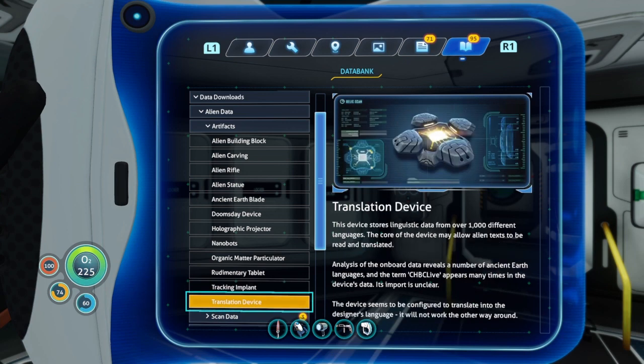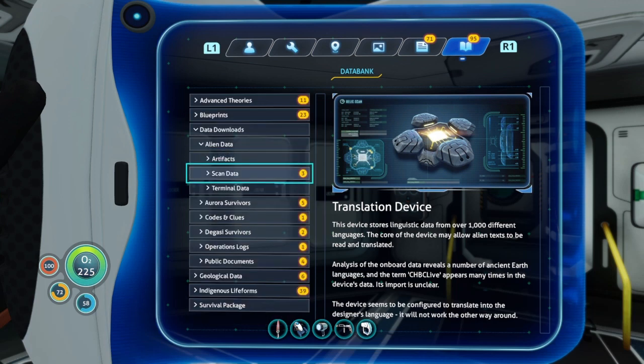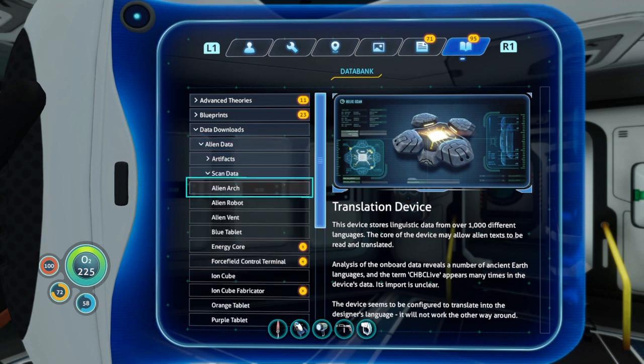Translation Device: this device stores linguistic data from over 1,000 different languages. The core of this device may allow alien texts to be read and translated. Analysis of the onboard data reveals a number of ancient Earth languages, and the term 'CBHC live' appears many times in the device's data — its import is unclear. This device seems to be configured to translate into the designer's language; it will not work the other way around. So basically it's for them to translate us, not for us to translate them.